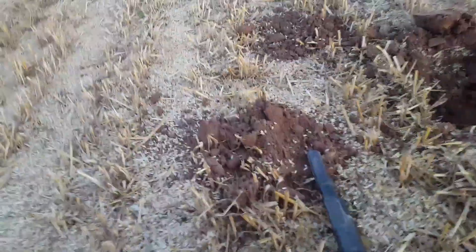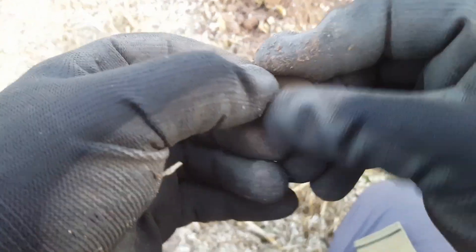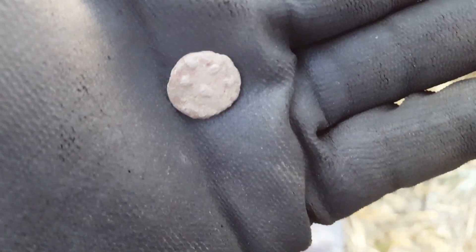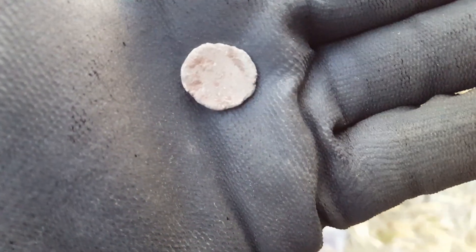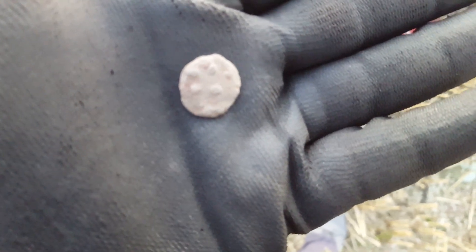Got something around here ringing at a 19 — no way! A button with possible silver gilt on it. Take that and get it cleaned up — see if there's anything else on there. Moving on — signal at 11. It's got little knobbles on it, I don't know what it could be. Nothing on the other side — I presume it's lead but I'm not going to risk bending it. I'll give it a clean with some warm soapy water and put a better picture up. See you in a bit.